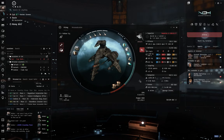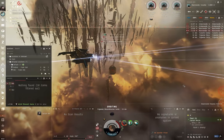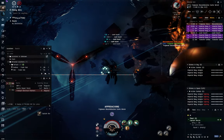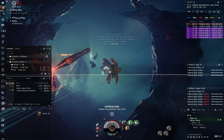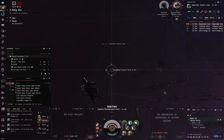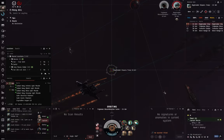Did you know that in EVE Online, the placement of your modules on the fitting screen actually matters? Did you know that your first impressions of a module often aren't quite the full story, and that you can squeeze a little bit of extra performance out of them? Did you know that overheating isn't just what happens when the sun comes out in Zimbabwe, but also a powerful mechanic in EVE Online that might just save your ship? In this video, I'll teach you everything about overheating — why you'd want to do it, how it works, and how not to burn your onboard modules to a crisp.